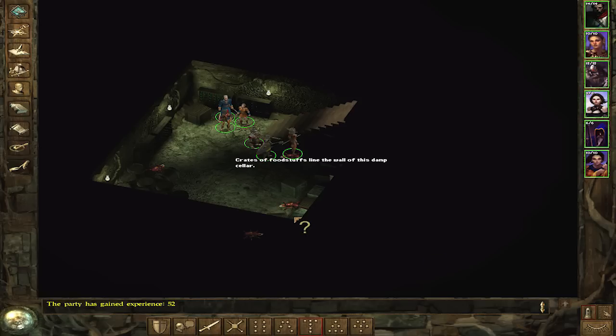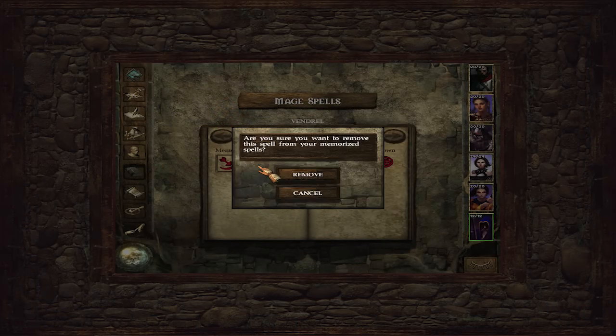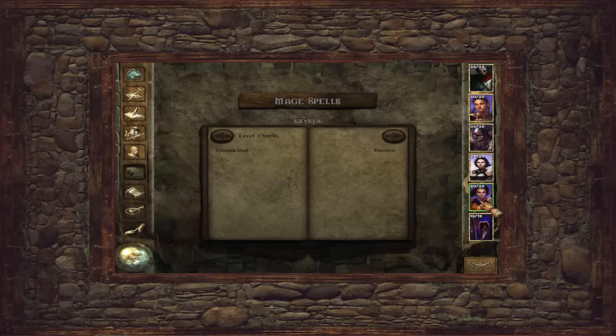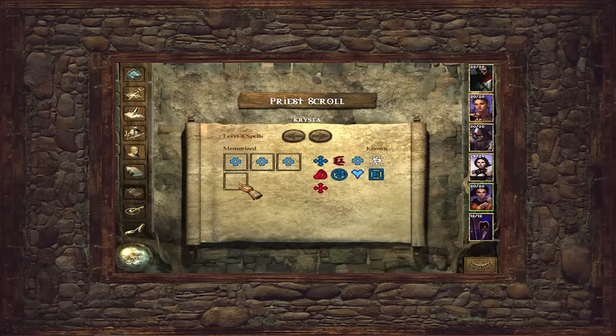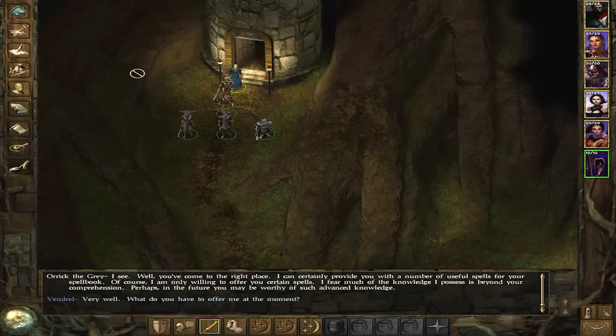Things that caught me off guard and made getting into the game a bit more difficult are things like the magic system. In AD&D games, you don't have mana points. Instead, you have a set number of slots per spell level that increases with your character's level. For example, a level 1 wizard will only have one slot for a level 1 spell, meaning if he has magic missile equipped — or as the game calls it, memorized — then he can cast the spell only once and will need to rest in order to recast the spell again.